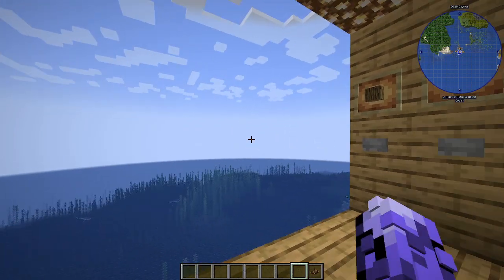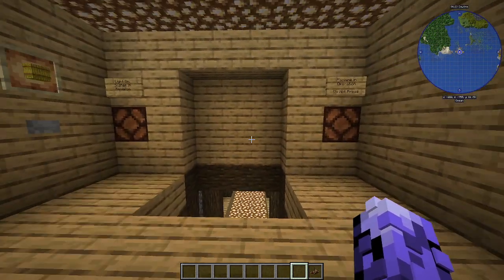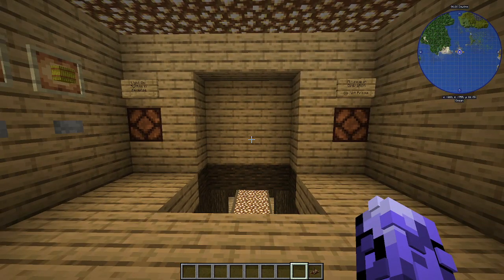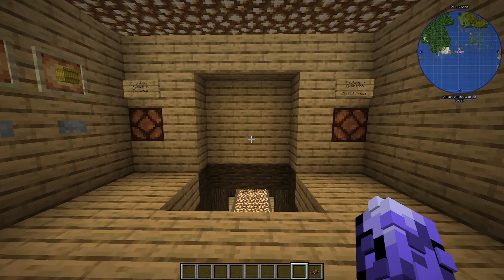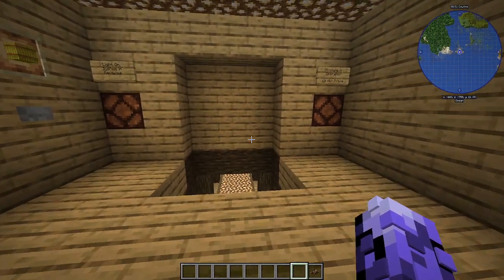Hello, everybody. This is Wes, Jordan, and/or Will depending on who sees this. I want to show this as a proof of concept because I've spent way too long on it today, and I need somebody to see it — hopefully without a break. This is my proof of concept for a modular storage system that can be adjusted and moved, using the Create mod.